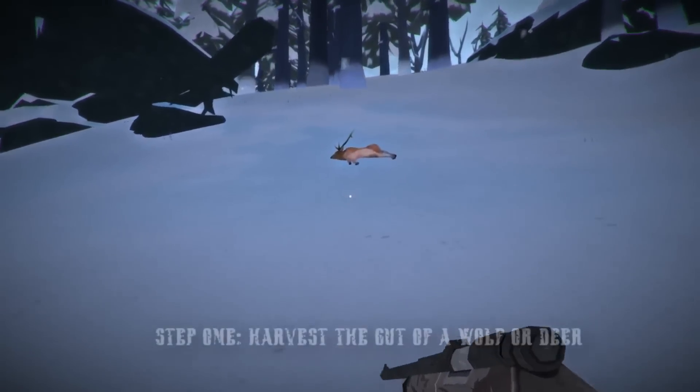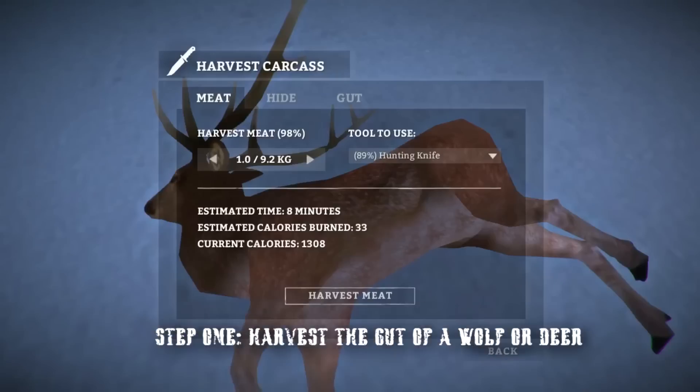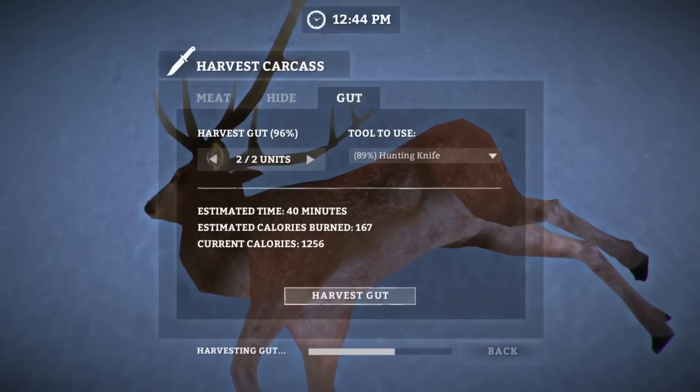First of all, what you're going to need is some animal gut. This can be taken off a wolf or a deer, and all you have to do is click the gut tab and take at least one unit of gut per snare.